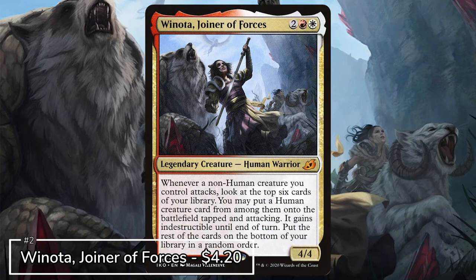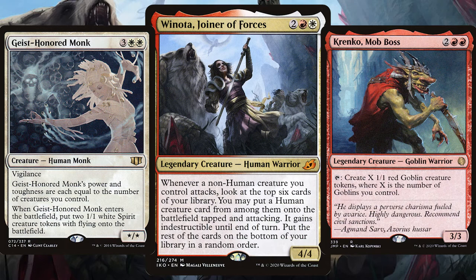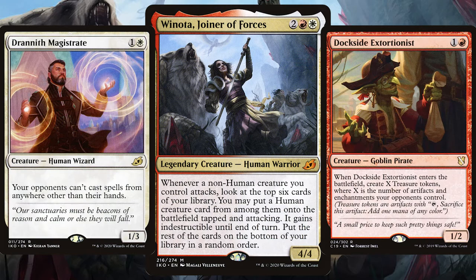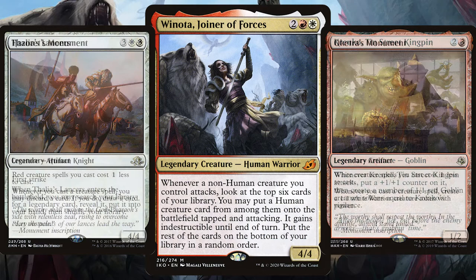The runner-up on the list is Winota, Joiner of Forces. From Ikoria, this legendary warrior loves all humans and non-humans. Pack your deck with a roughly 50-50 balance of non-humans and humans, as with Winota whenever a non-human creature attacks you can look at the top six cards of your library and put out a human creature that's tapped and attacking without paying its mana cost, and it's indestructible until end of turn. Make this a creature-heavy deck where every non-human has a human to balance the odds.